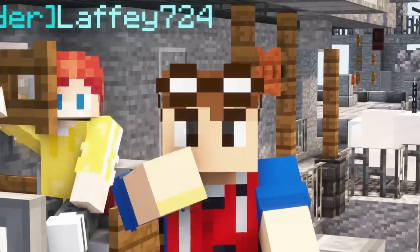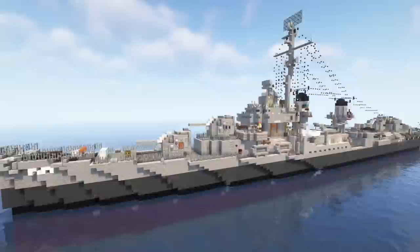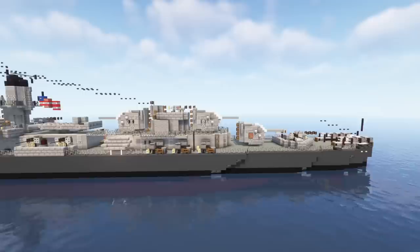Hello guys and welcome back to the Minecraft Military Force. Today I'm here with Laffy, who's the designer behind this new ship, the USS The Sullivans. This is a US Navy Fletcher-class destroyer used during the Second World War. Many Fletchers were built — 175 — so this is quite an iconic ship, and I wanted to do a tutorial on this for a long time. Thanks to Laffy for making this possible, and I also helped design things to make them more accurate.